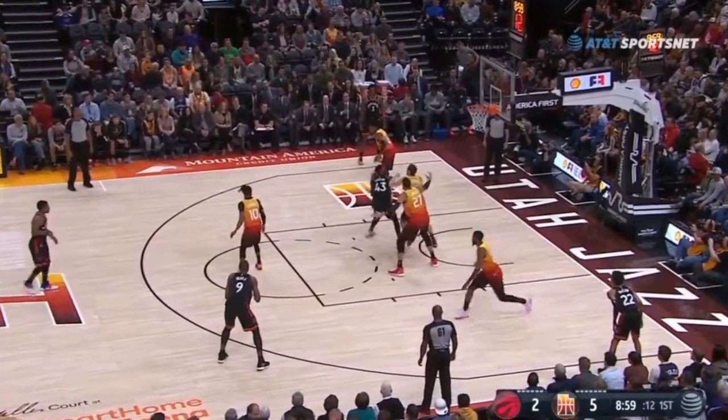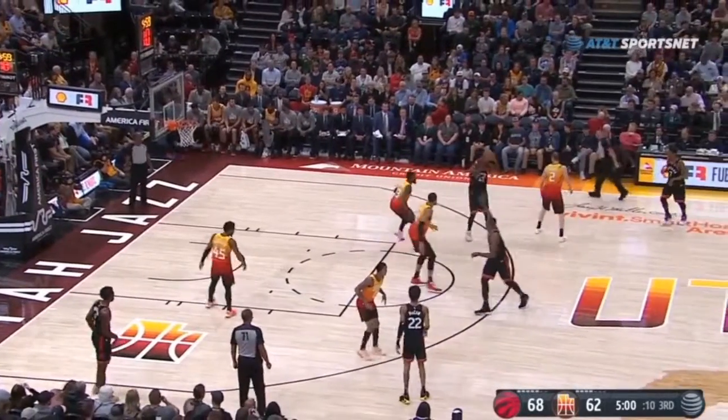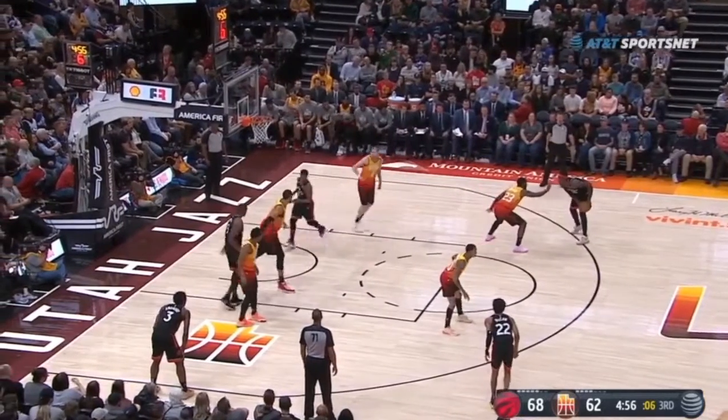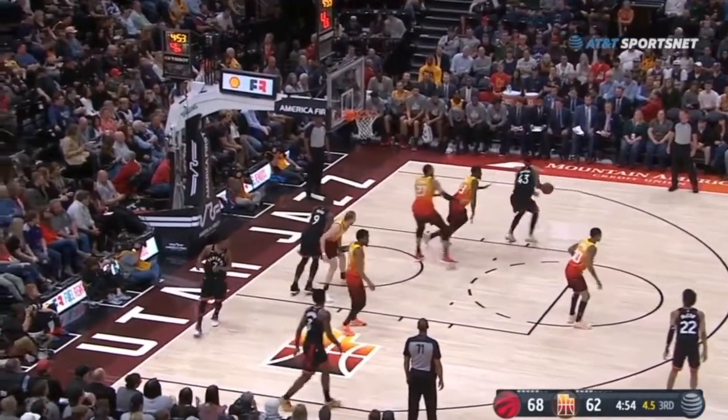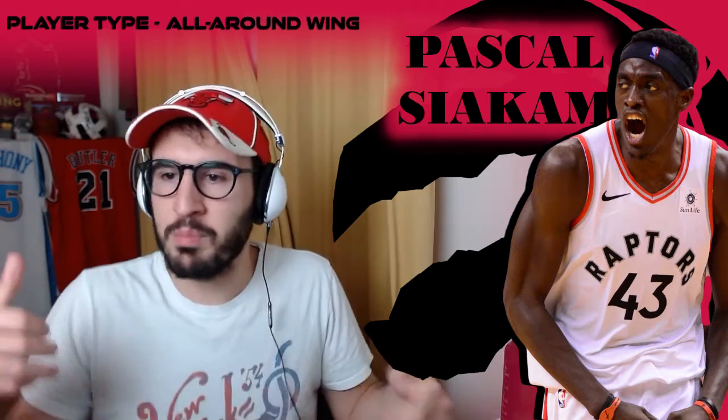Right here we see his turnaround jumper off the post. He either gets into position by dribbling his guy down, or posting up — like we're gonna see right here — posting up Royce O'Neill, getting the shoulder and turning around into a jump shot fade, very clean. If he does this consistently in the playoffs, it's a move that you don't need a lot of other players to pull off, which is crucial in playoff moments.